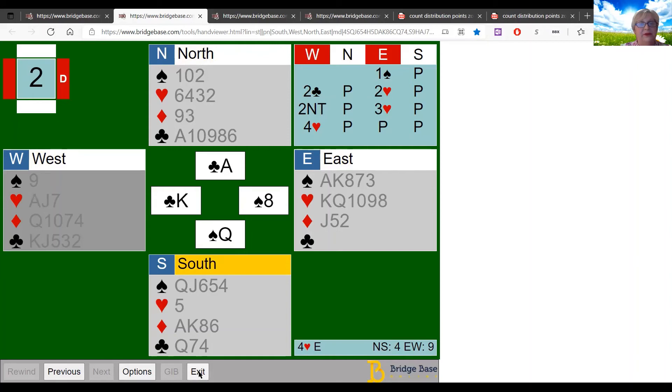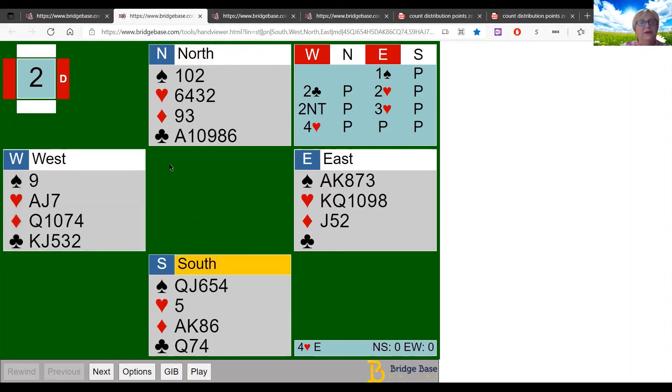Well done! If you had played the ace of clubs, declarer gets to pitch on the king of clubs and makes the contract. By not cashing your ace of clubs, declarer can't ruff out all his spades and pitch one. By counting declarer's known distribution, you figured out exactly how to defend the hand.